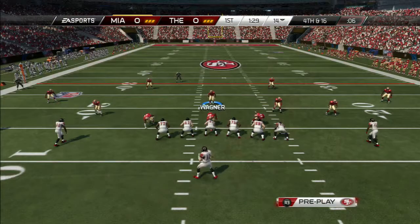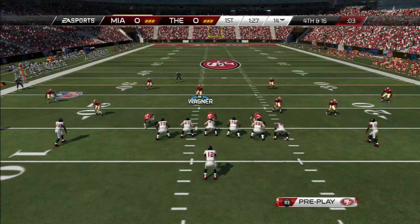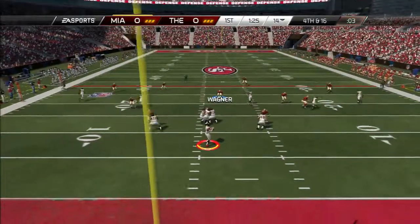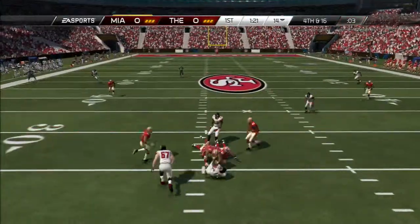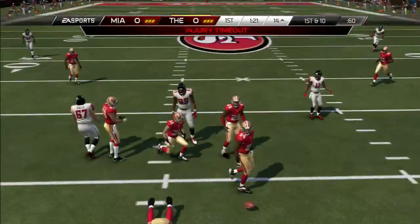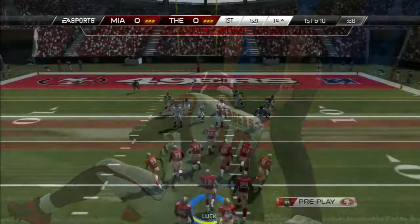Of course he's going to go for it — nobody punts in online football. He drops back and throws it short of the first down mark anyway, but it is incomplete and he is injured in the process. So that gives us great field position, first and 10 on the 14-yard line.